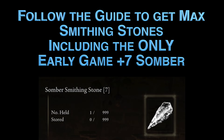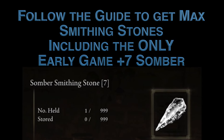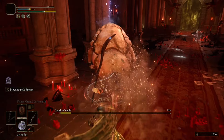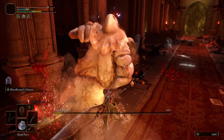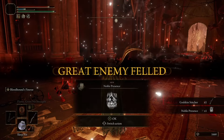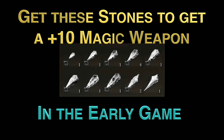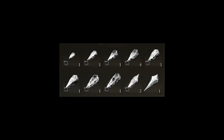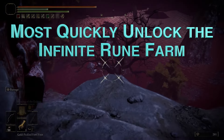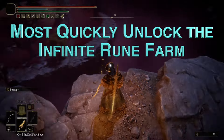By following this optimized strategy, you'll also discover the only way to get a plus 7 magic weapon in the early game, and this requiring a great boss cheese, which is explained in the guide and the associated videos. You'll also uncover the quickest way to get a plus 10 magic weapon in the early game, as well as a plus 21 regular weapon, also in the early game. By following this guide, you'll also unlock the infinite rune farm as early as possible.